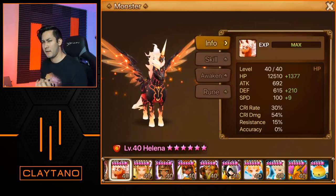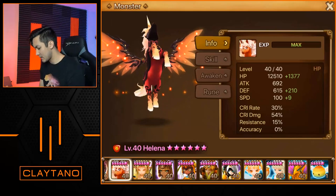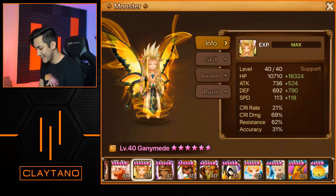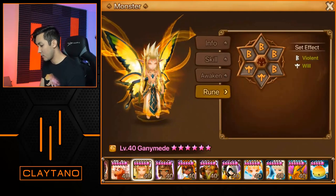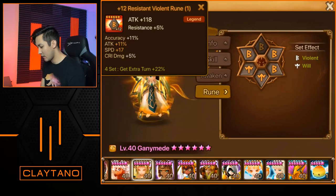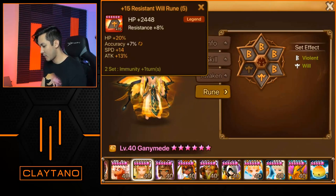Now into the last several units, I'll give my guess of what his arena defense was. Ganymede has 118 speed, 16,000 HP, 790 defense on violent/will: speed/HP/defense with the 1/3/5 slot runes for Gany.